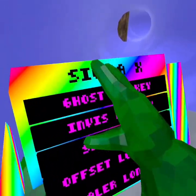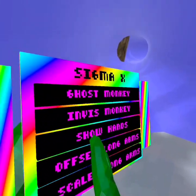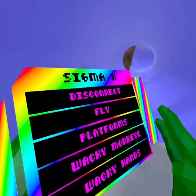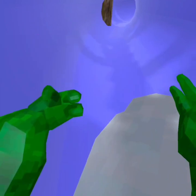Ghost monkey's just weird. Offset long arms, scalar long arms, snow hands, invis monkey, ghost monkey, disconnect, fly platforms, wacky hands — it's just like a really cool thing.